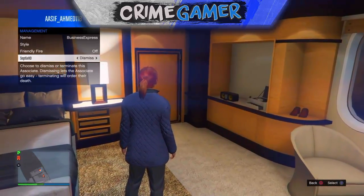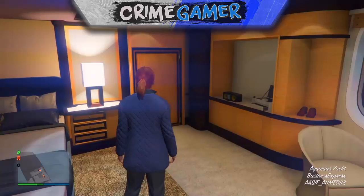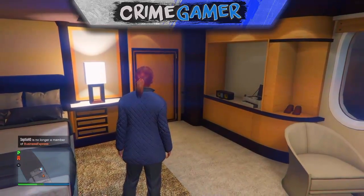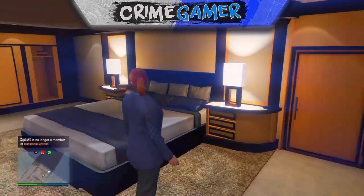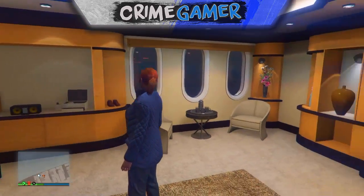I'm hovering over the dismiss option right now, and as soon as it tells you to dismiss them, just dismiss them. If all that's done correctly, he should have the bodyguard outfit as well. It's pretty simple. Thank you for watching today's video — make sure you leave a like. I'll see you guys in the next video, peace, have a good day.